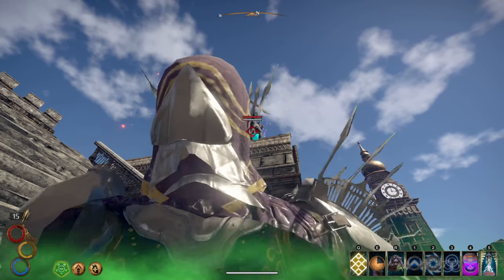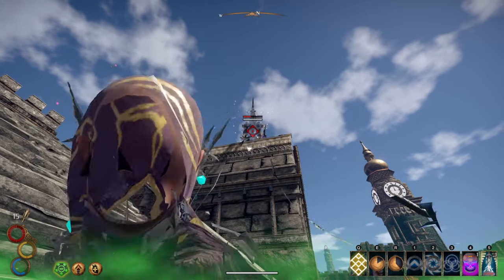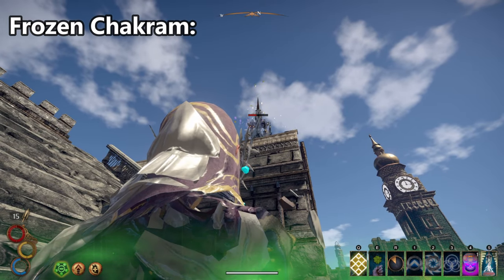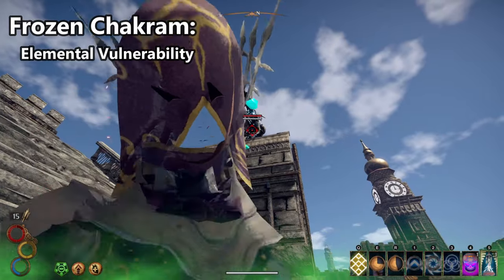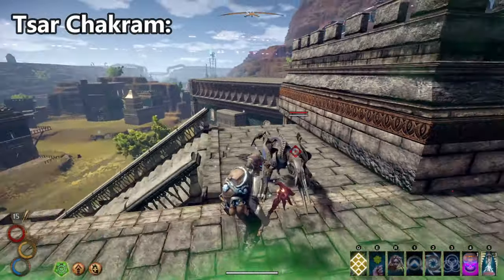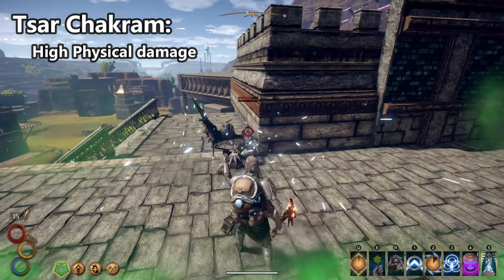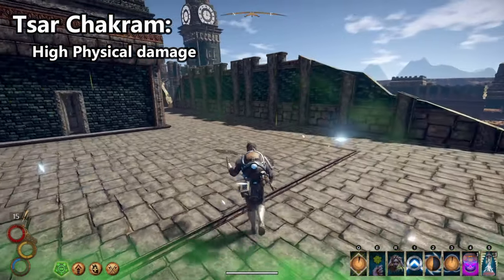You could switch out the totem placement skills but I like having them readily available so I can pop them down when needed. There is a lot to this build so let me go over what we have and how it works together. The Frozen Chakram inflicts elemental vulnerability, meaning we do more damage to enemies inflicted with this. Since we have hexes, those do a ton of damage. The Sar Chakram can be switched out to do more impact and physical damage, letting you decide which is better for different enemies.